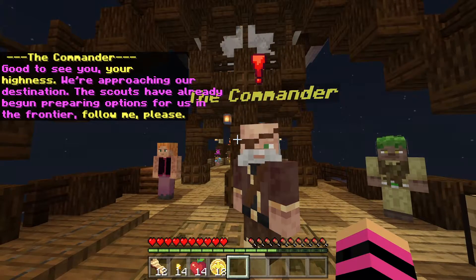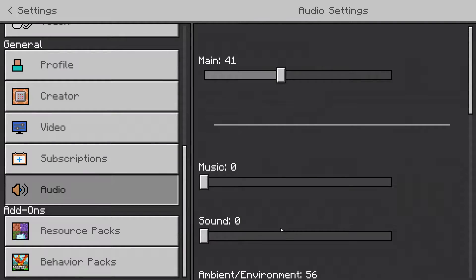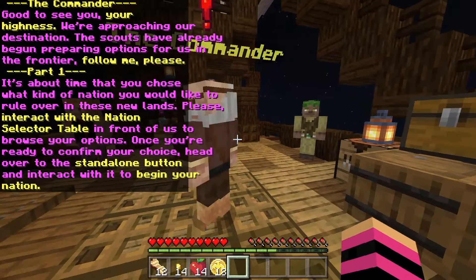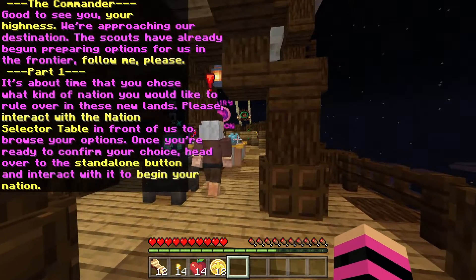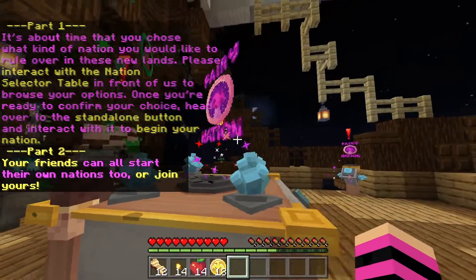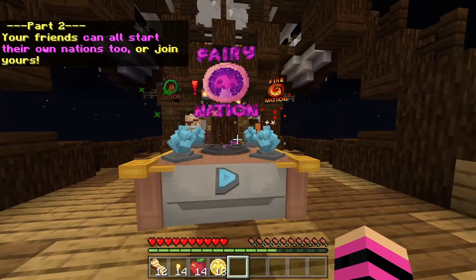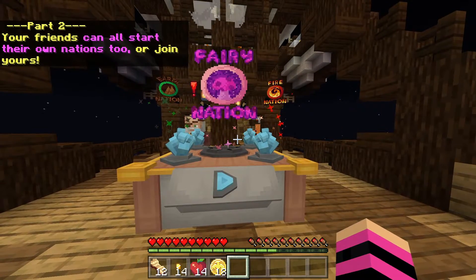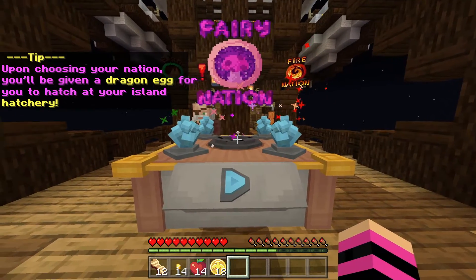The commander says: 'Good to see you, your highness. Preparing operations for us in the frontier, follow me please. It's about time you chose what kind of nation you'd like to rule over. Interact with the nation select table to browse your options, then head over to the standalone button to begin your nation. Your friends can all start their own nations too or join yours.'